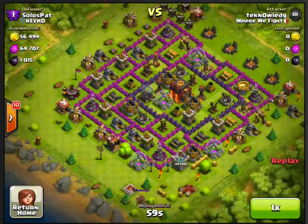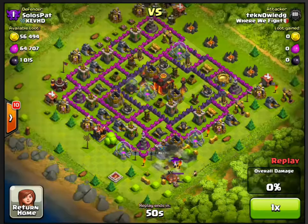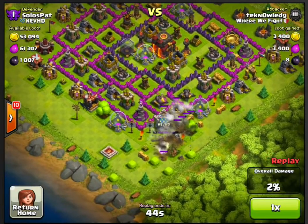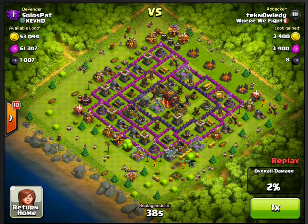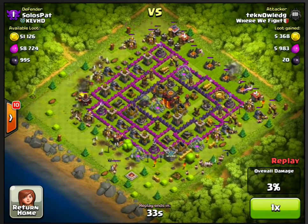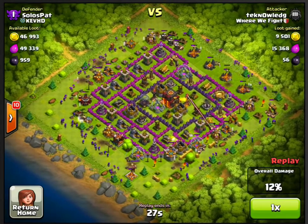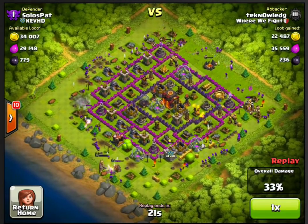In this replay I've got a base with a lot of what we call yard trash — anything that's outside of the base walls. In this one I'm doing something I don't do often, which is baiting the clan castle. I'll use a couple barbarians and lightning spell the troops in there. Then I drop all of my troops in, which overwhelms the defenses, then drop in my hogs and archers.